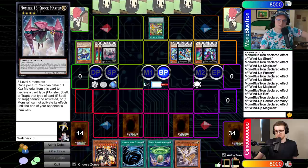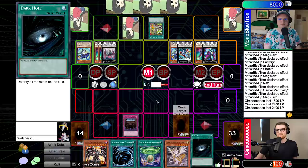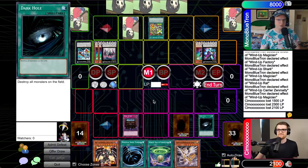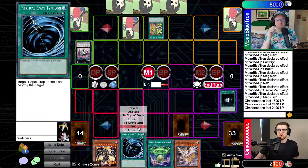Zenmaity attacks for 1500, then 2300 and 2100 — I'll take it all. Second main, I'll set one. Back to you. End phase Decree. Okay, that's something. Main one. Dark Hole! Someone's got a Dark Hole going on. I'm under Shockmaster so there's not a lot I can do, but at least I cleared the Shockmaster. I think I will set one card and throw it to you. I'll MST your Factory.